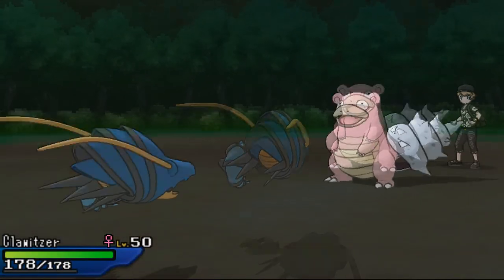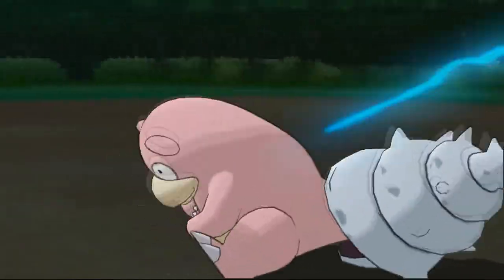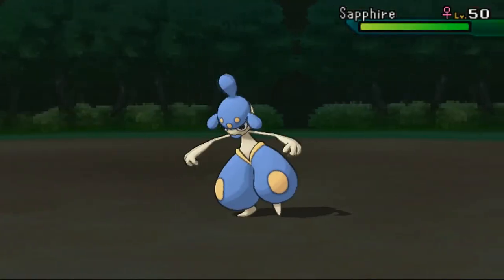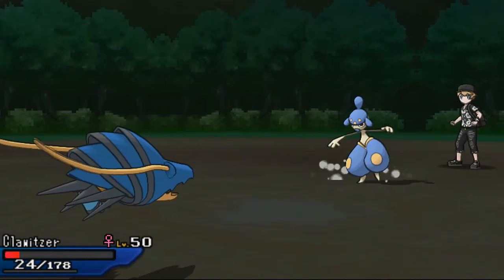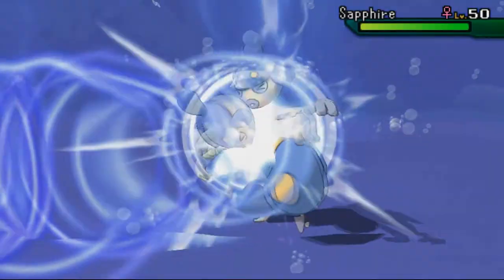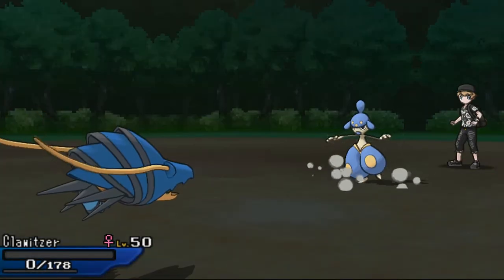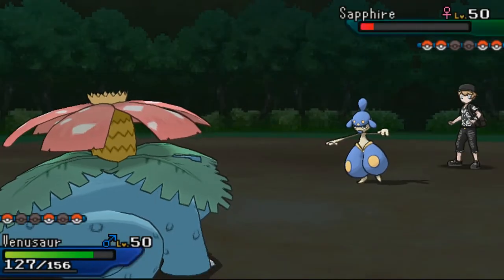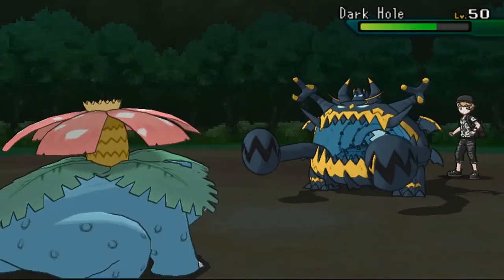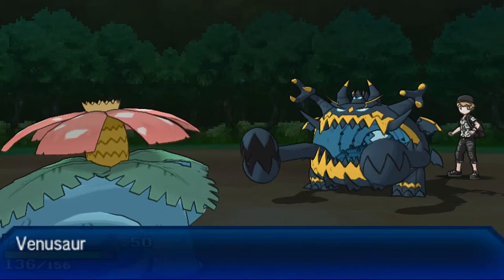I'm pretty sure he has the ability Regenerator, so I bring in Clawitzer and use Dark Pulse — it's very effective against his Pokémon and I KO Slowbro without any problems. He sends Medicham and goes for High Jump Kick — neutral damage, doesn't KO. I go for Water Pulse — neutral, almost enough. He doesn't miss High Jump Kick and my Clawitzer faints. I send Venusaur since Medicham is locked into High Jump Kick, but he switches to Dhelmise or a Ghost type.